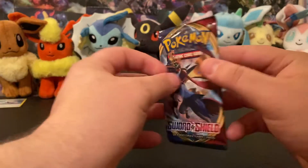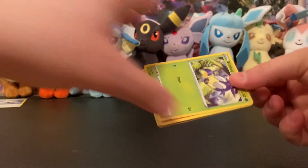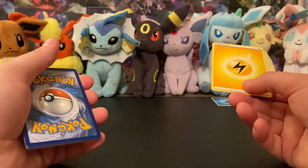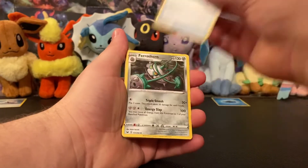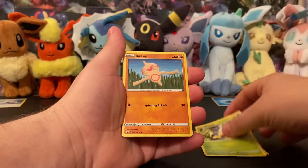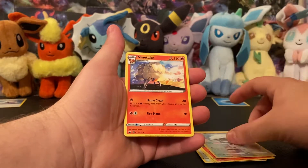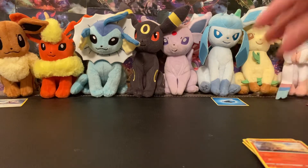Sword and Shield. We're having the same problem as last time — we're getting Steels, we're getting Electric, we're getting stuff that we don't need. We got Quick Ball, Revive, Energy Retrieval, Ferrothorn, Heatmor, Blipbug, Ball Guy, Wooloo, Joltik, Salandit, Salandit, Reverse Wooloo, and Ninetales. Still no holos, but I do like Ninetales — it's kind of a favorite Pokémon of mine. Glad we're not hitting on those because I hope we get the hit on the Burning Shadows.